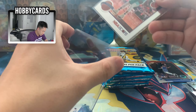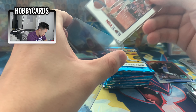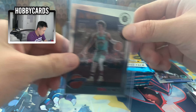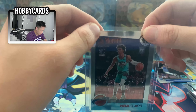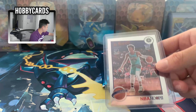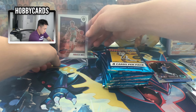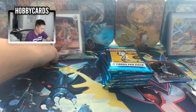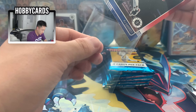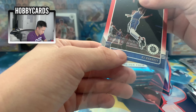Ja Morant — where are my top loaders at? Gotta be careful. I want to get these graded — I'm sending most of my cards to BGS. I know a lot of people do PSA, but I prefer BGS because I like the case — it's a little thicker — and it gives you the subgrades as well. We got Ja Morant, and I think we can put the RJ Barrett in too. The red, white and blue seems like a pretty good card.